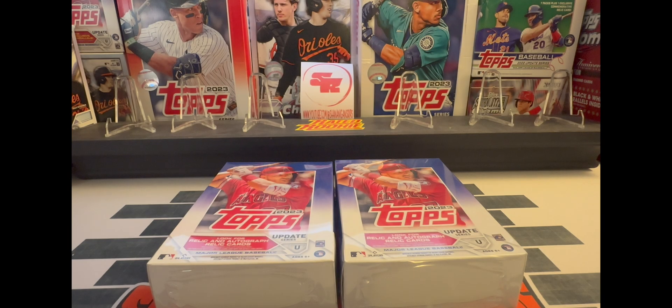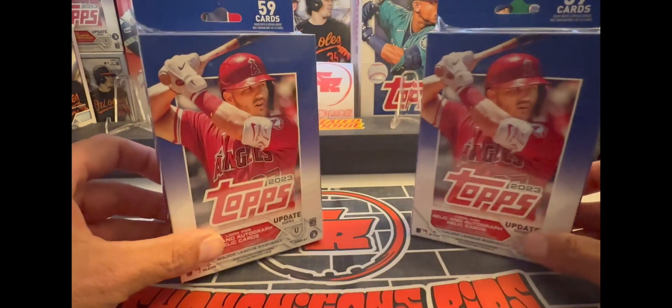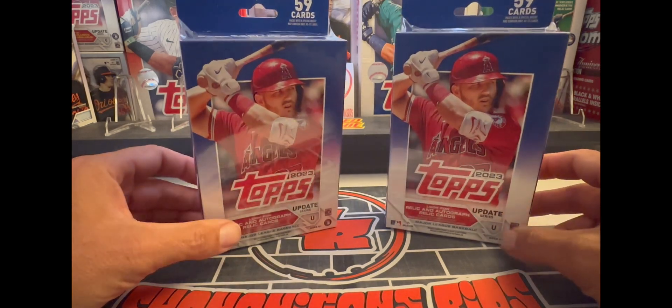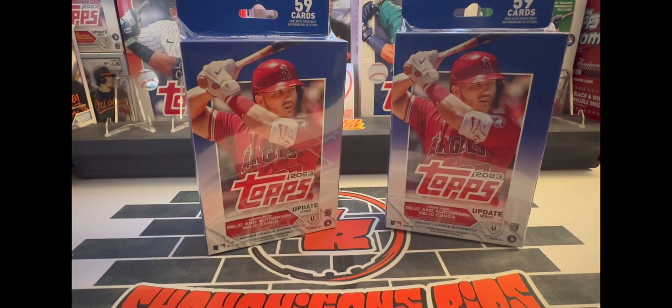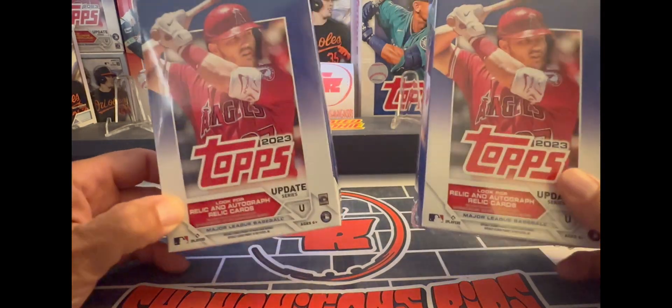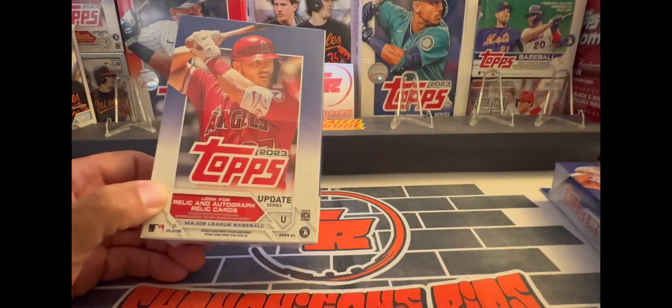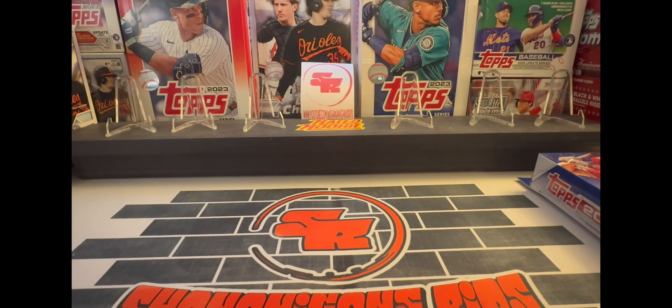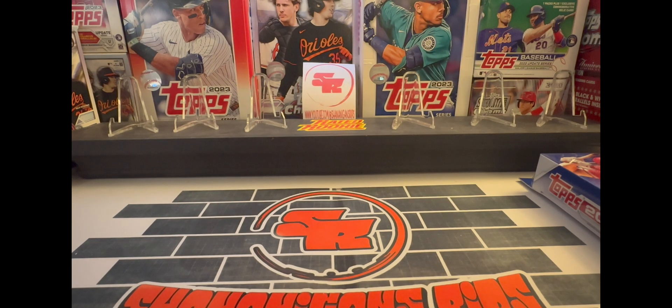What's going on everybody, back with my guy Emmoblemo, and back with another pack battle. We both picked up a hanger box each of 2023 Topps Update. This is our first look at the hanger box — we've seen some blasters open, we've seen some jumbos open, so it's going to be our first look at hangers. 59 cards in a hanger box.